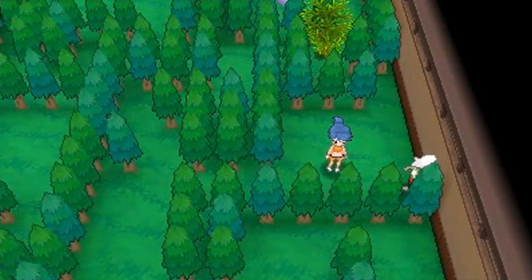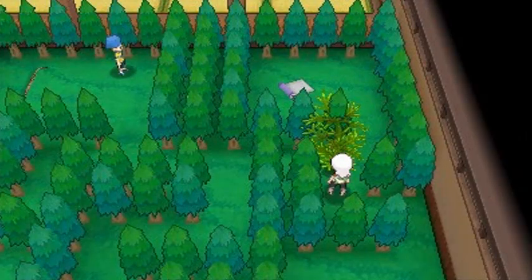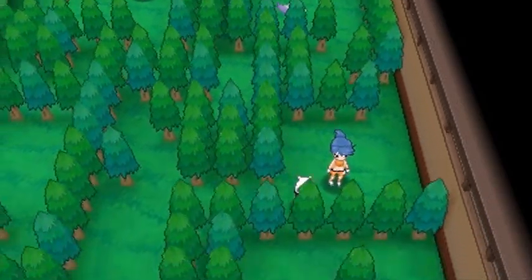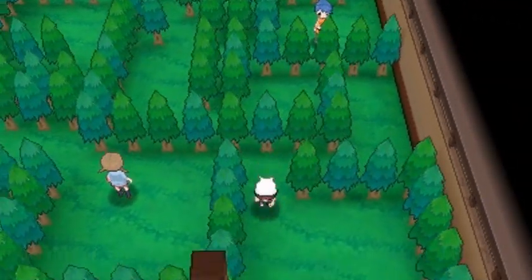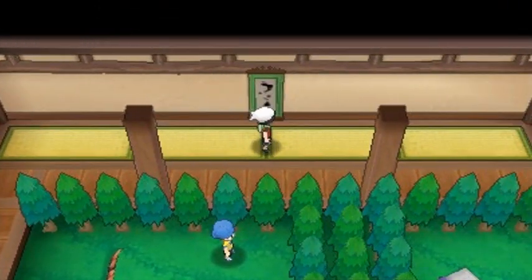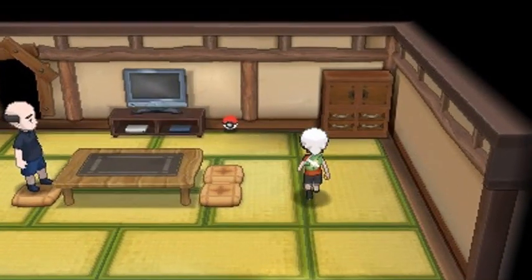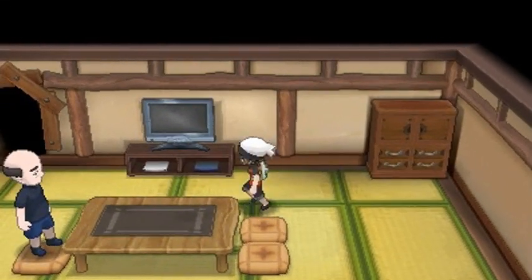Now we're going straight up to find the scroll left in the middle. He says to memorize the code, and I like to do my hard work the hard way. We go to the back where the Trick Master is. I'm glad we can now run inside a house — back then you had to walk. We write the secret code on the scroll: 'Trick Master is wonderful...' and it unlocks! We found an Expert Belt — a very useful item.